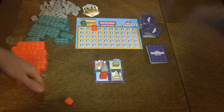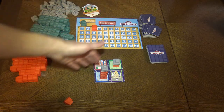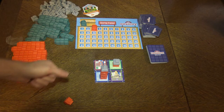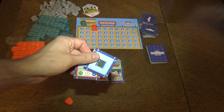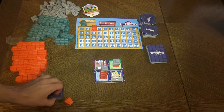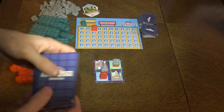You go in turn order, placing tiles and getting your buildings done. And like in Carcassonne, you choose new tiles to add to your hand. Also, whenever you complete a building, you will get contract cards.